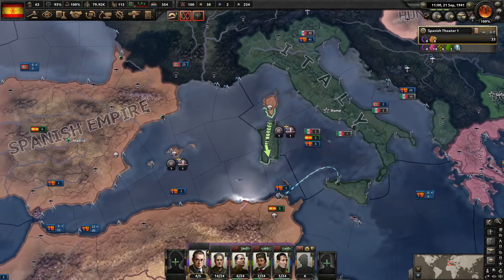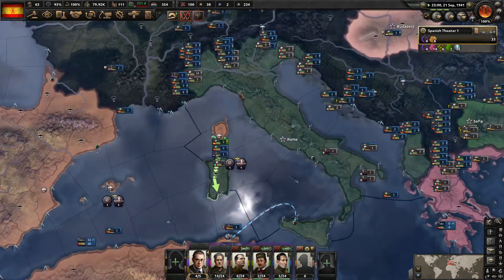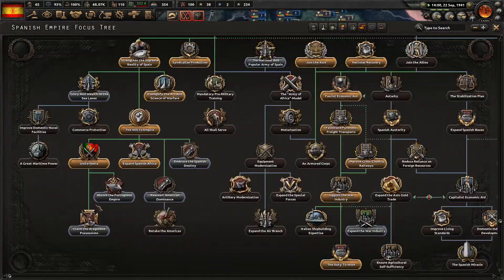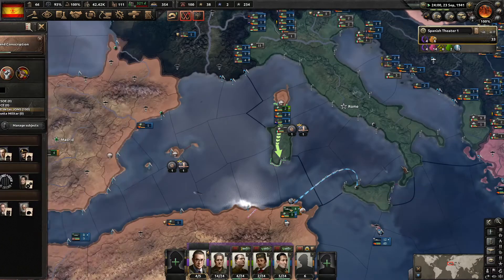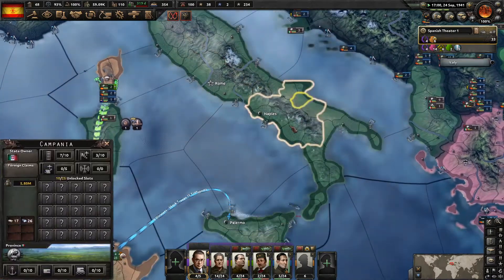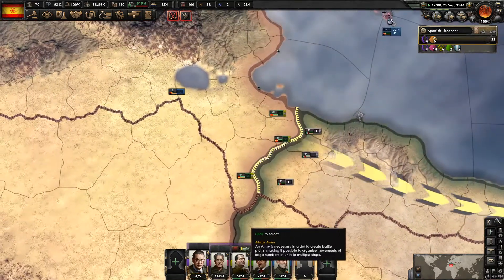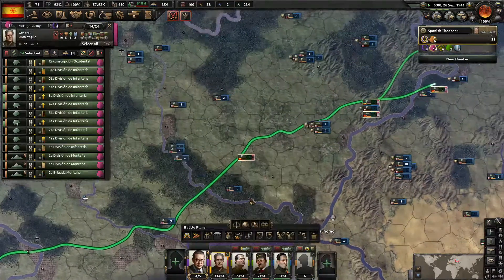Hello everyone, MikeyDarePangerNator here with Hearts of Iron 4 playing as the Spanish Empire, and we're about to get a little bit bigger if Italy really wants to go to war with the UK. We get Sardinia, Sicily, Calabria, Campina, Tripoli — basically Italy from Campina down and all of North Africa from Italy. So that's fun. We'll be able to take over the Italians a little bit.